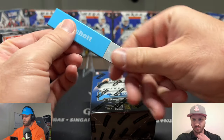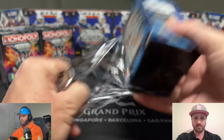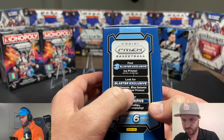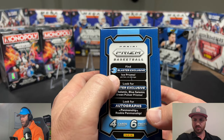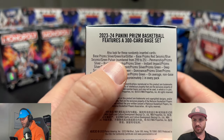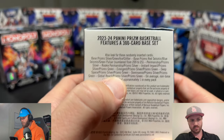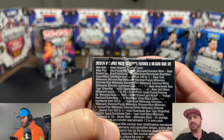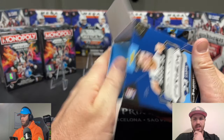You can pull autographs as well as numbered cards. You're also looking for the red seismic, blue seismic, and green pulsar prisms that are blaster exclusive, plus three ice prisms. But really the only numbered cards you're going for are the red seismic, blue, and green pulsar — where if you compare that to Monopoly, there are a lot more numbered options there.